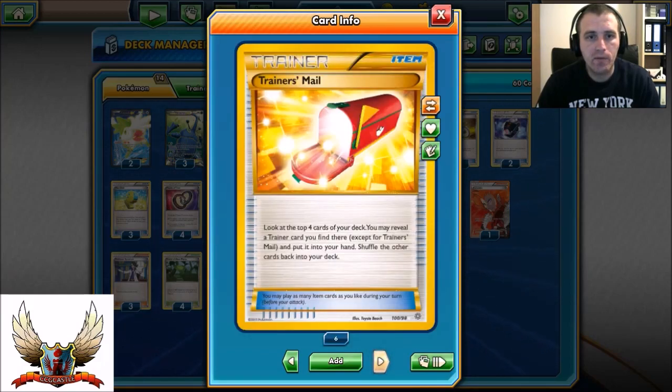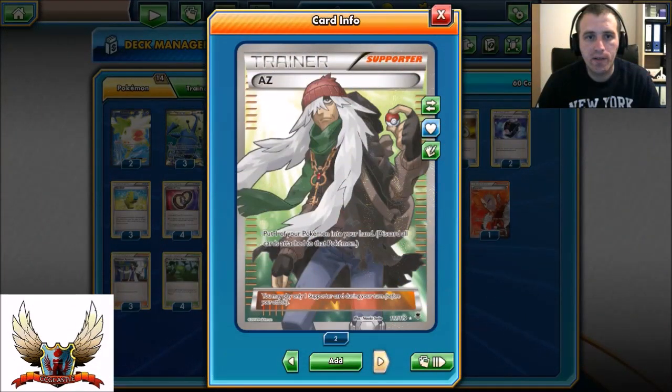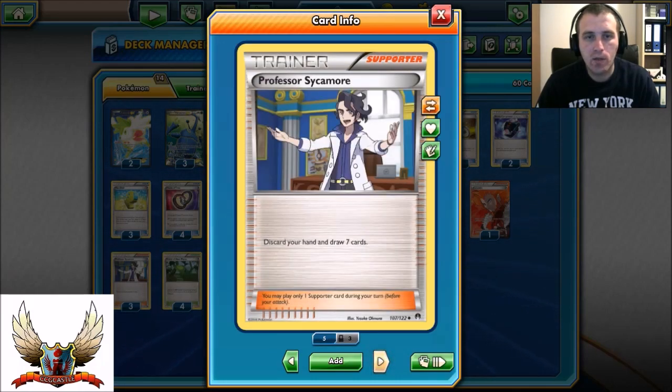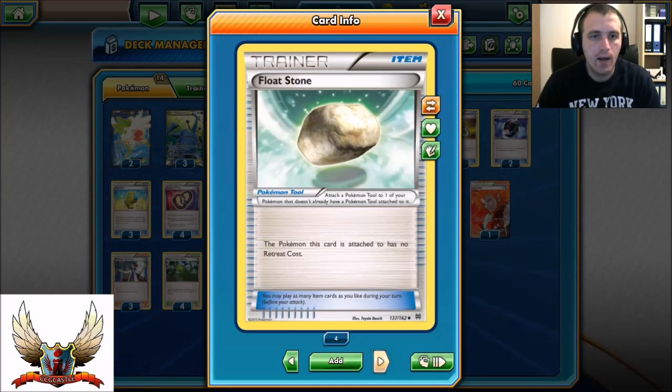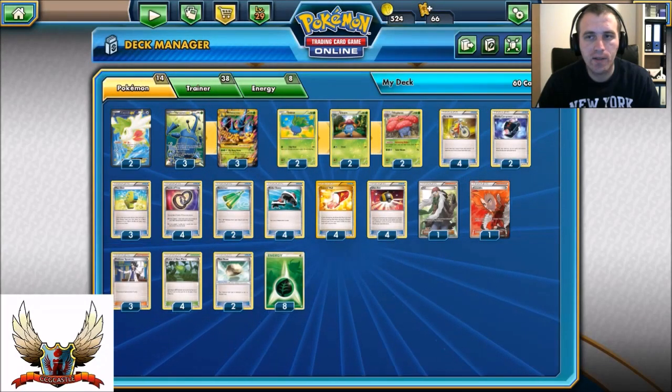I also have 4 copies of Trainer's Mail and 4 copies of Ultra Ball. Moving on to Supporter Cards: I have 1 AZ just in case I need to scoop up my Wild Plume, 1 copy of Lysander, and 3 copies of Sycamore - so only 5 Supporters in total. I have 4 copies of Forest of the Giant Plants, 2 copies of Float Stones, and 8 Grass Energies in total. Definitely an interesting deck list.